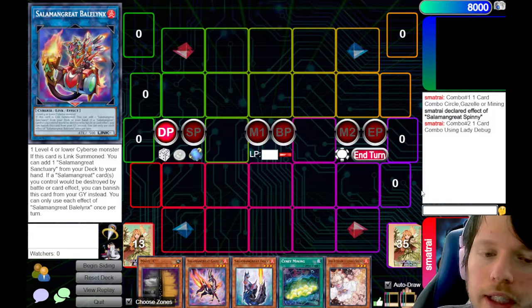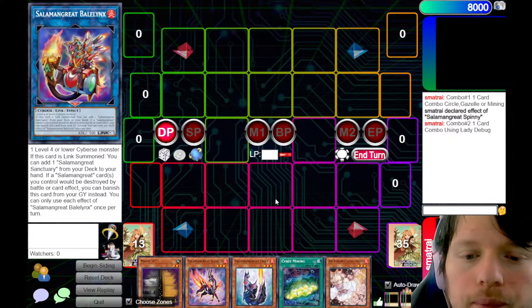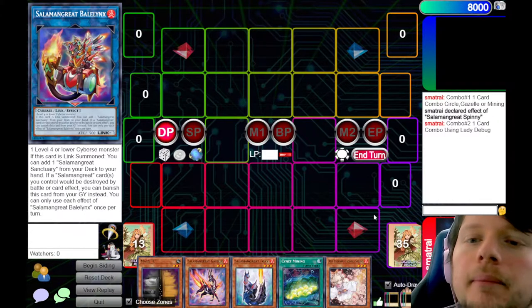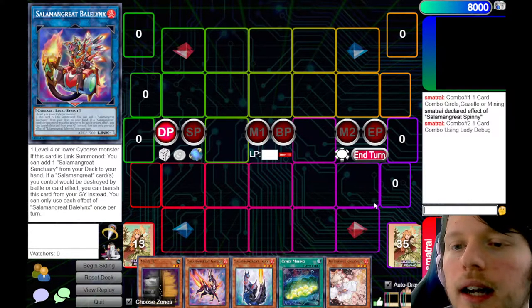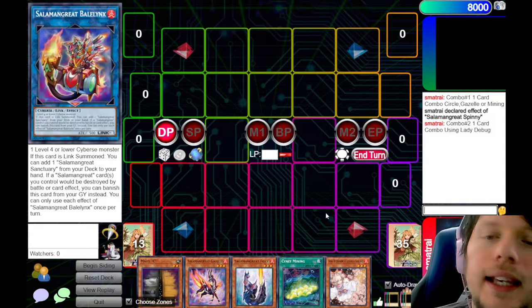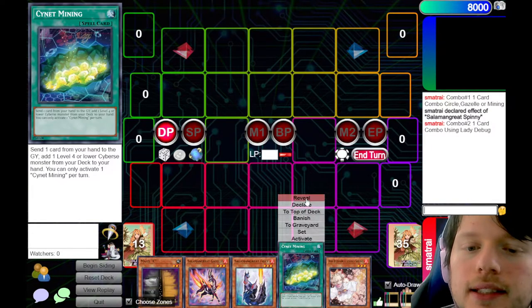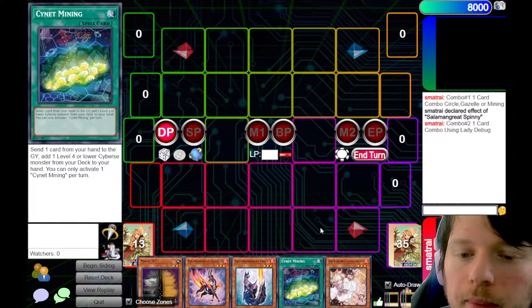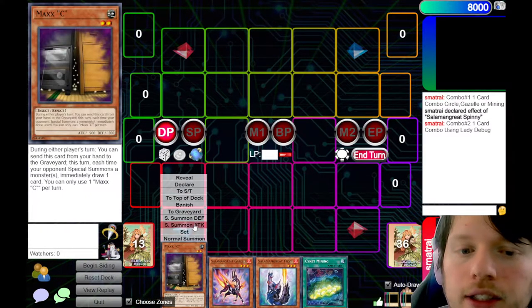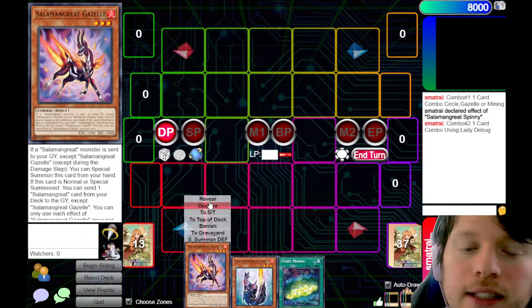Mining is kind of a two-card combo since you have to discard something, but then it leads into a one-card combo after that. So technically, because you have to discard a card, it's a two-card combo with Mining — but it leads into a one-card line. We go ahead and search a copy of Lady Debug with Mining, then we Normal Summon Debug. Trigger its effect, which will add Gazelle to the hand.